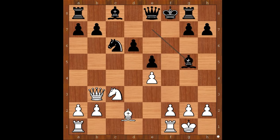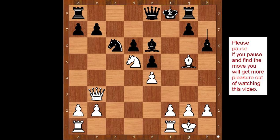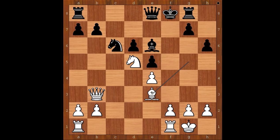White to move — Morphy played knight to g5. Bishop takes on g5. Bishop takes on g5. Bishop to e6, attacking the queen. Knight to d5. h6, attacking the bishop. This is now becoming very interesting. White to move — what is the best square for the bishop? Please pause and find the best move for white. Did you find this beautiful move? Well, this is not a bad move, but there is nothing special about it. Morphy played f4.